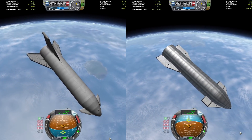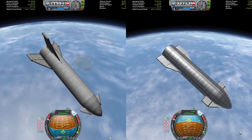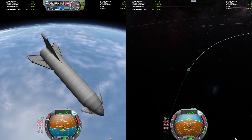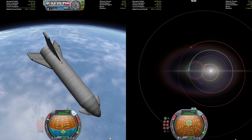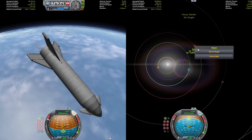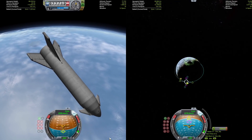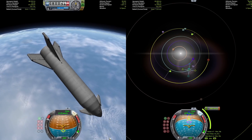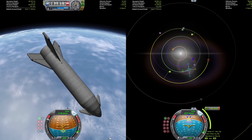Both craft are now running just on the power of their vacuum engines. The engine designs differ slightly. Starship has three sea-level and three vacuum engines. The BFR had a lot of different engine configurations, but the one I went with — which seemed to be used the longest — is one vacuum engine in the middle surrounded by six sea-level engines.